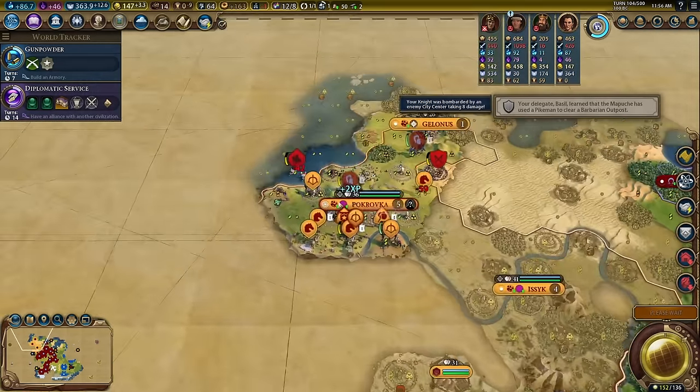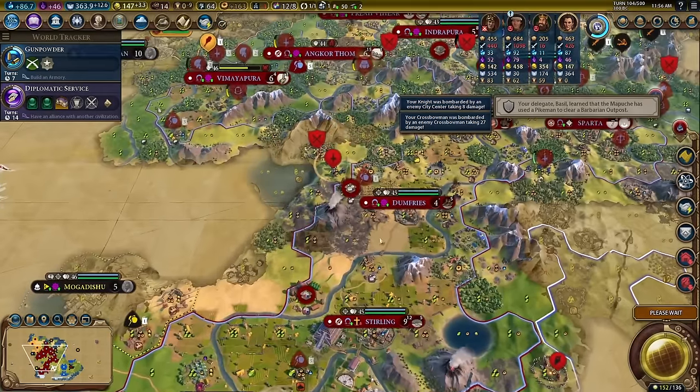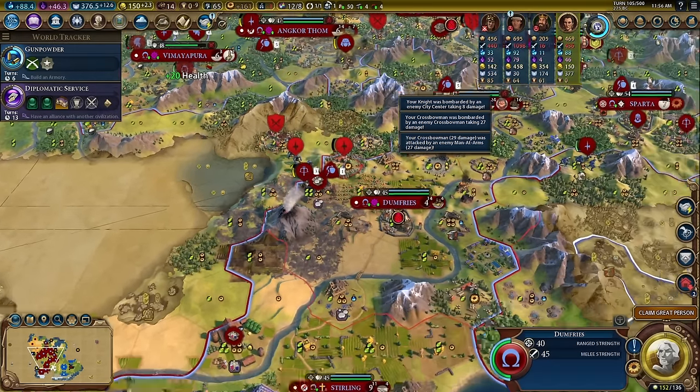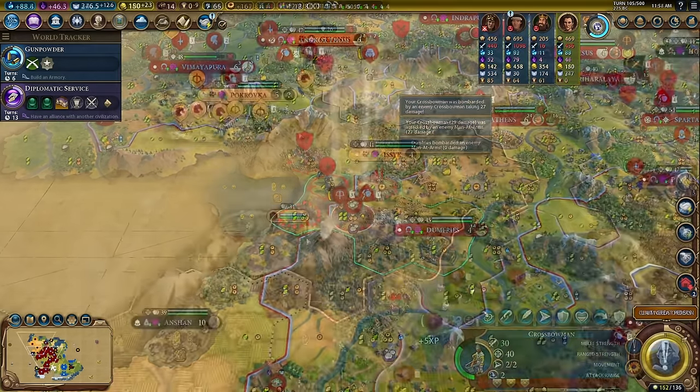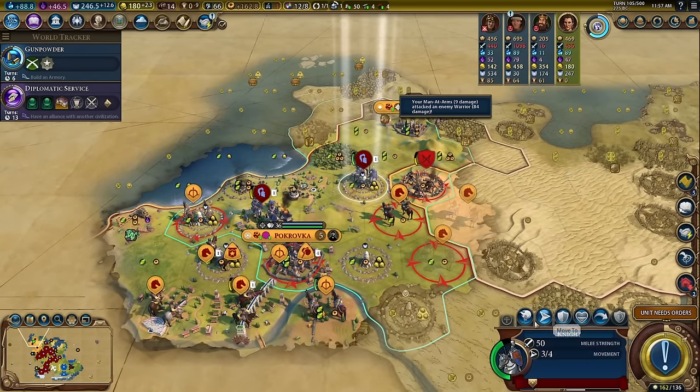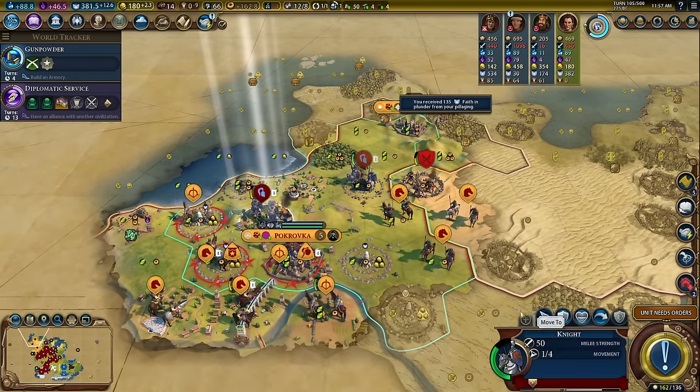It's turn 104 and we haven't met the last player in the game. Holy smokes — that is some units over there! Look at all these units. They have a ton of units over here. I just want to go here and pillage — that's all we're going to do.